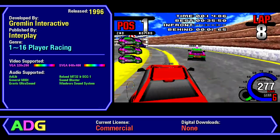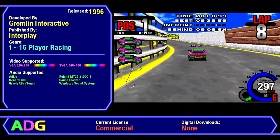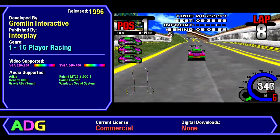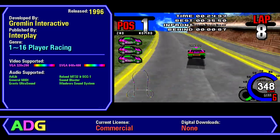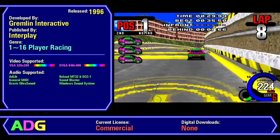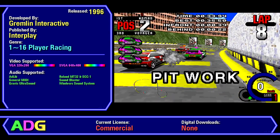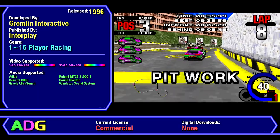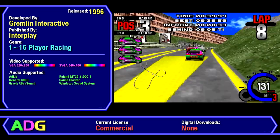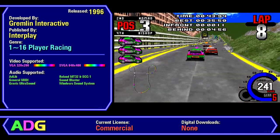Whiplash was originally developed by Gremlin Interactive and published through Interplay in 1996. It's a 1-16 player racing game, making it one of the very few PC games of the 90s to support network connectivity with that many clients all at once. Plus it supports both VGA 320x200 graphics, as well as SVGA 640x400 graphics, both running in 256 colors, along with a variety of audio devices, though half of them only work for music, and even then are unnecessary if you're playing with CD audio enabled.